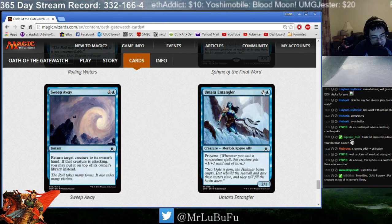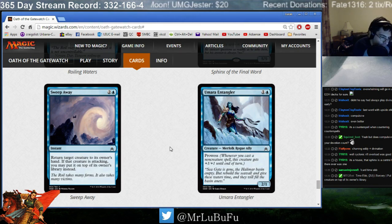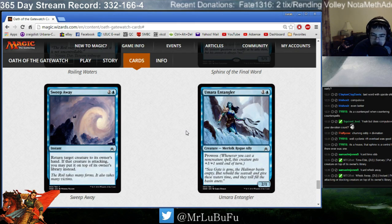Umara Entangler. Basically a bear with upside. The fact that it's 1 toughness is kind of sad, but I expect this card to trade with a lot of the 2/3s running around. It's fine — it's a bear with Prowess. Prowess, as we've seen since Khans block, is a pretty powerful mechanic. I think this card's completely playable. Not great, not terrible, but certainly just a fine creature.